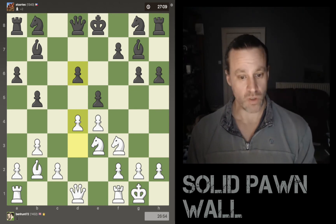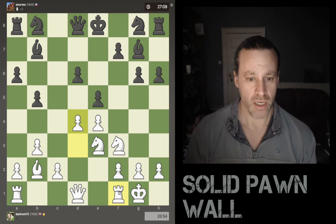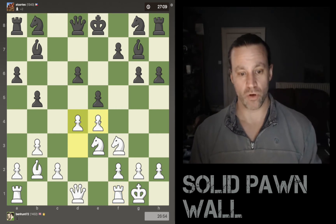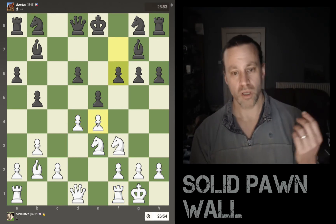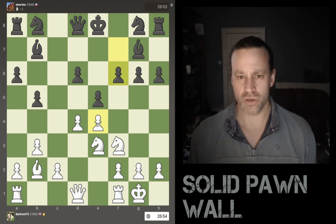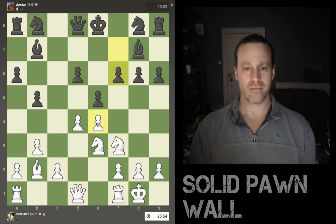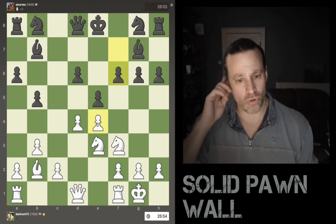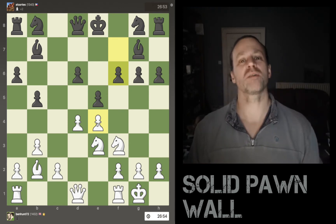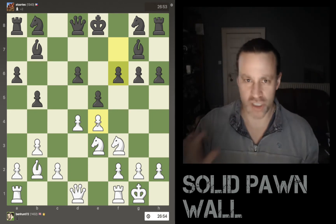If these pawns can clear themselves out of the way, I am very close to getting my rooks into the game. It is now time to bust open this position, and I do realise I'm leaving e4 undefended. Black makes another pawn push. And if you look at this board, black is really, really behind on development — all he's got out on the board is his two bishops, and he's pushed all of his pawns off the 7th rank. All of them. So he's starting to get a lot of space around that king.